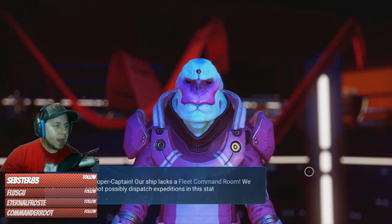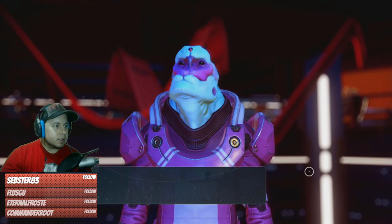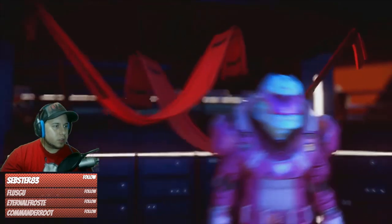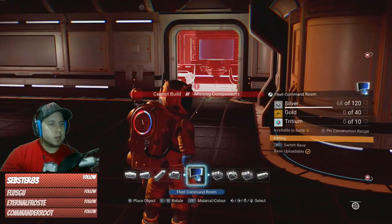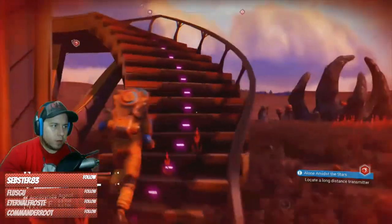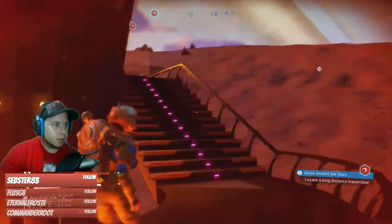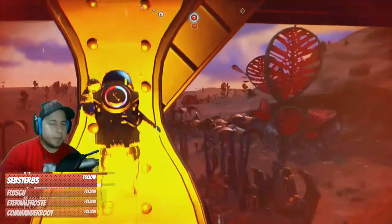Our ship lacks a fleet command room — we cannot possibly dispatch an expedition in this state. The warehouse has prepared an expedition for my fleet but my freighter lacks a fleet command room. I need to maintain communication during the voyage. Whoa — I need so much stuff to do this though. Alright, you're gonna make me suffer all the way up there? That's cool — please don't fall down. This game is super fun.